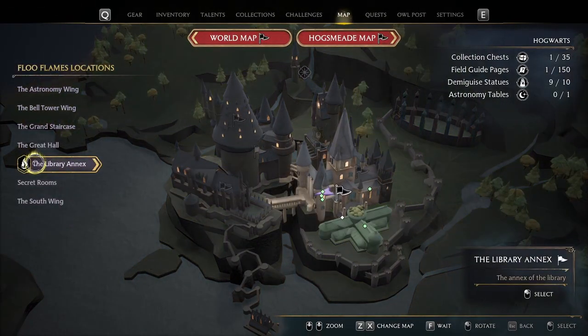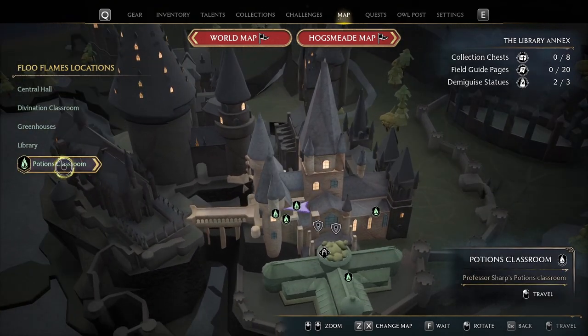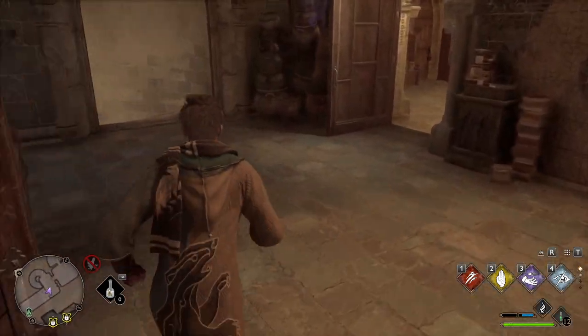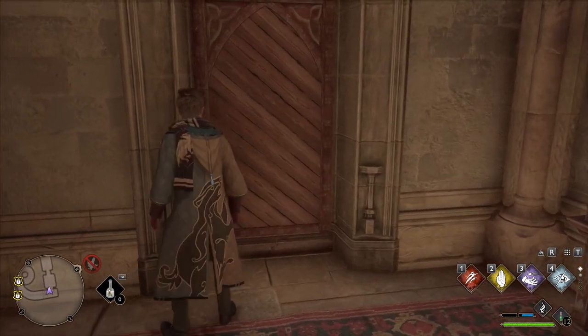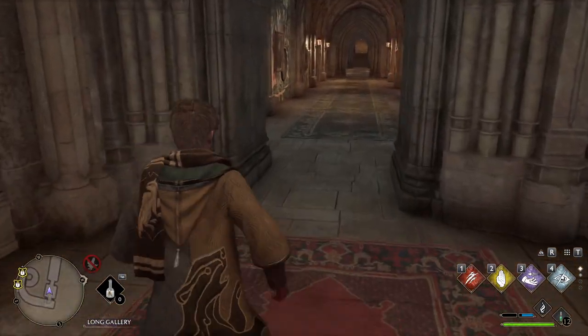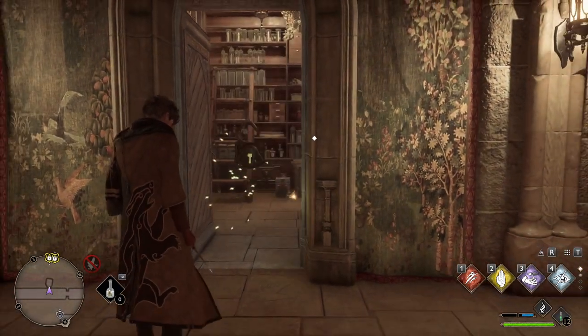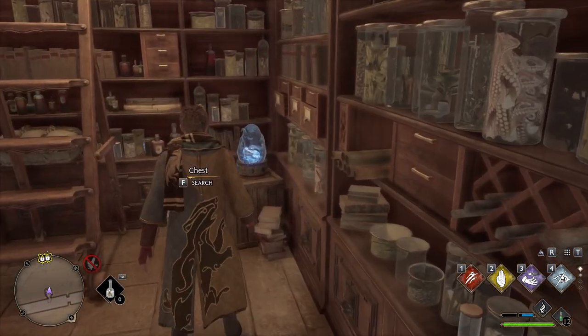For the final statue in Hogwarts, head to the Library Annex, then the Potions Classroom. Go through these double doors, then down the spiral staircase. Then unlock the level 1 lock. Down the hall, there will be a door on your left with a level 2 lock. Inside the small room is the final demiguise in Hogwarts.